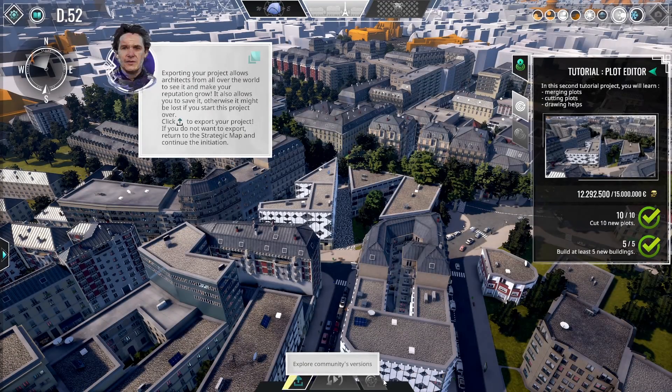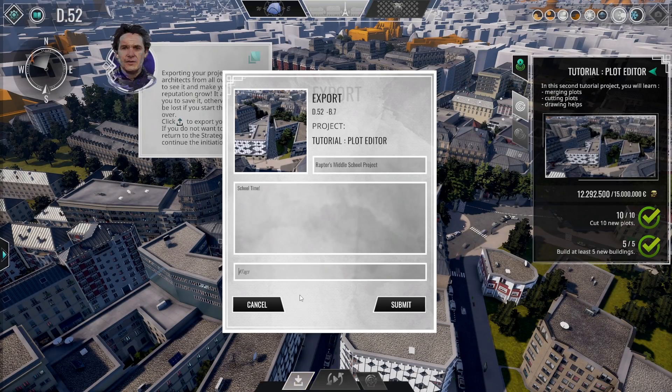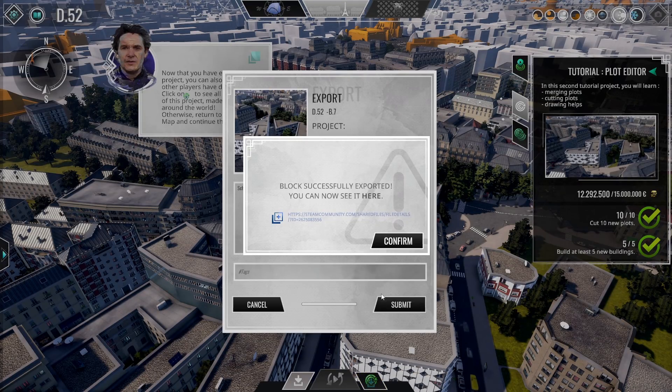Exporting your project allows architects from all over the world to see it and your reputation to grow. It also allows you to save it; otherwise it might be lost if you start the project over. Click Export to export your project. Name your project — 'Raptor's Middle School Project.' This is almost like The Sims, where we get to build an area, a plot, and then share it with others. Many building games allow you to make a house and share with other people. It's a great feature. And there it goes — exporting. If you want to find it, there's the link.